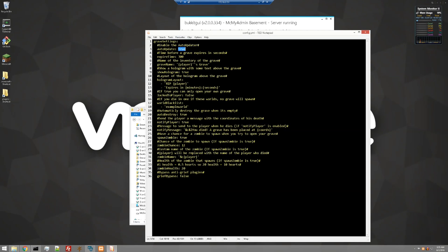We have auto-update, which is default to true. We have the expire time — the time before a grave expires in seconds. The default is 300 seconds, which is five minutes. You can set that to anything that you want. The name of the inventory of the grave — for example, this one is just the player placeholder grave. Note that since this is done in single quotes or apostrophes, if you're going to put an apostrophe in there, you have to escape it with another one, so you have to put two of them.